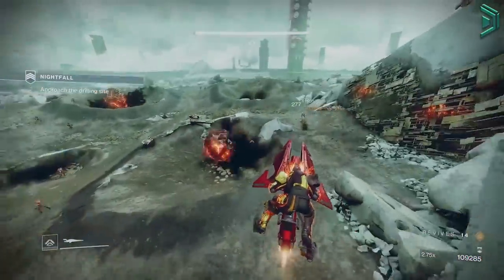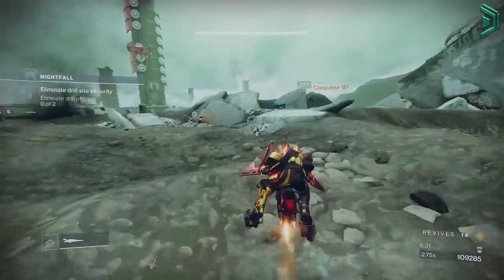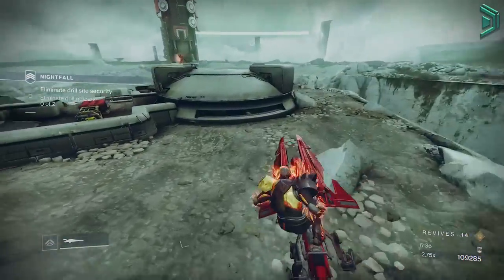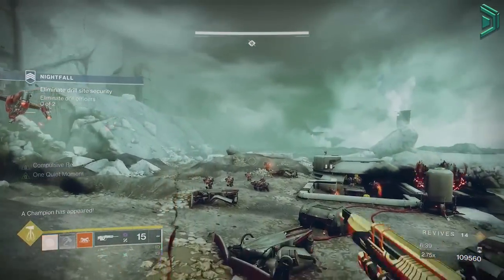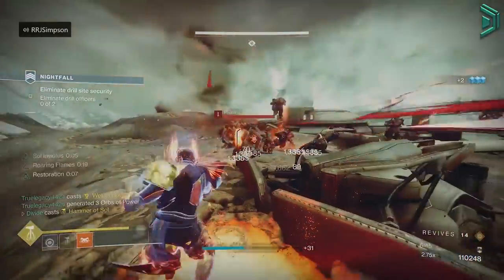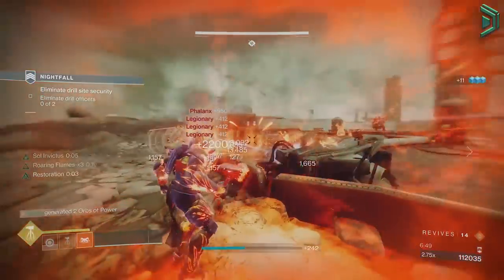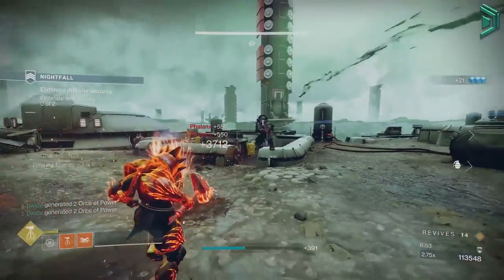You can also use a power calculator or Destiny Item Manager — I'll link those down below — where you can easily find out what you need power-wise to go up to the next power level, so you can decide if min-maxing gear is worth it for your case. That is everything you need to know about power leveling in Destiny 2 Witch Queen Season 18. Be sure to check out my other videos for more guides like this, and I'll see you all in the next video.